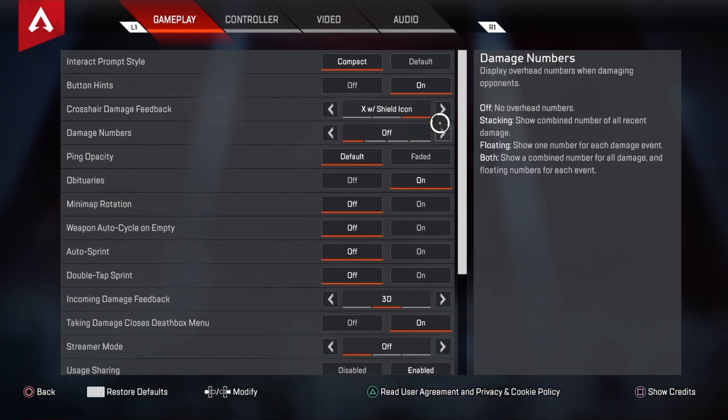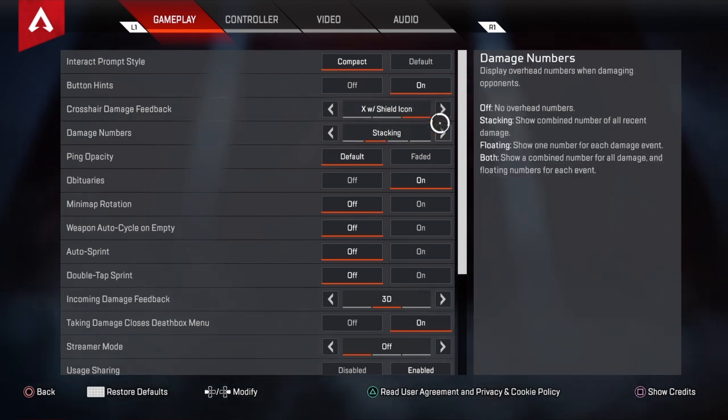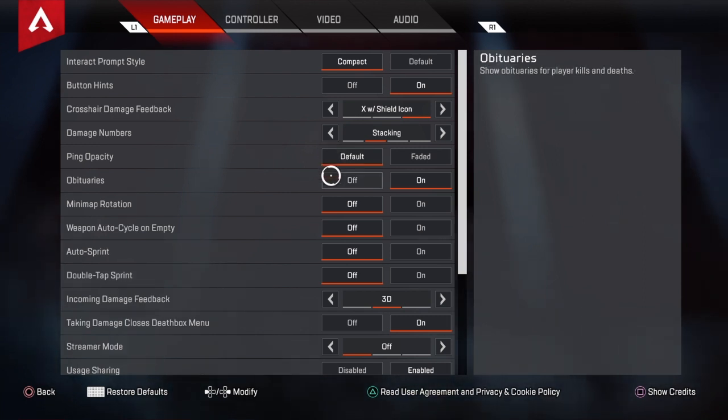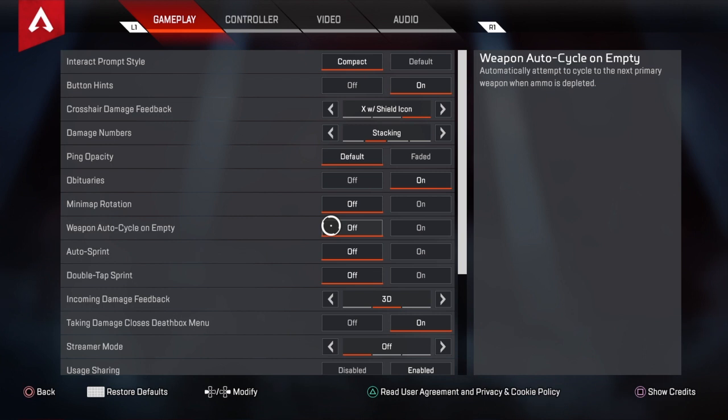Off — people put that on if they say they have better tracking, I don't think so. Ping capacity, default — doesn't matter in my opinion. Obituaries on, minimum application off. Weapon auto cycle on empty, I have that off because if it's on and you run out of ammo it's going to switch to the other gun, which is really dumb — what if you want to reload that gun and keep using it and you have time to reload it? So I have it off.